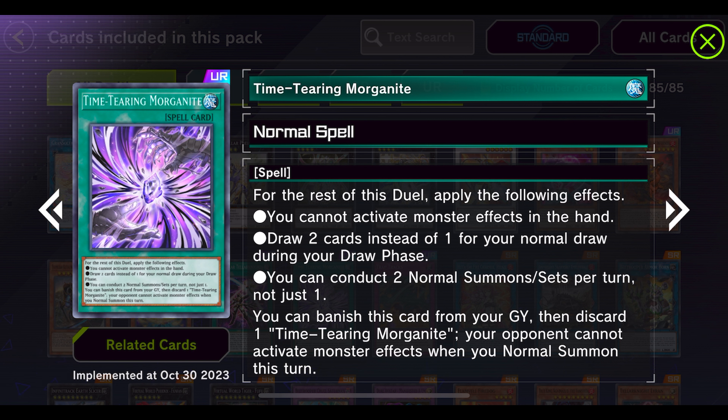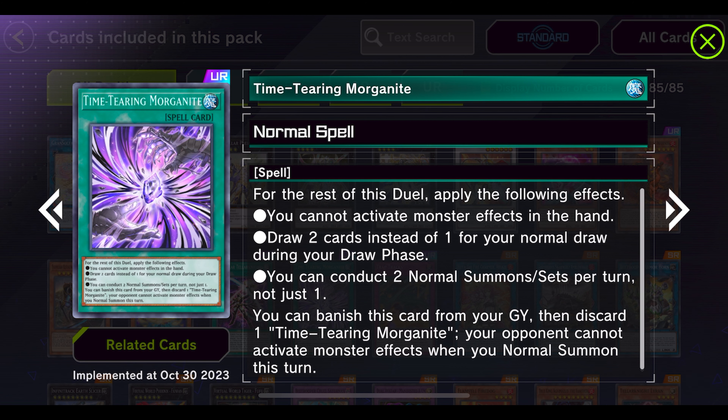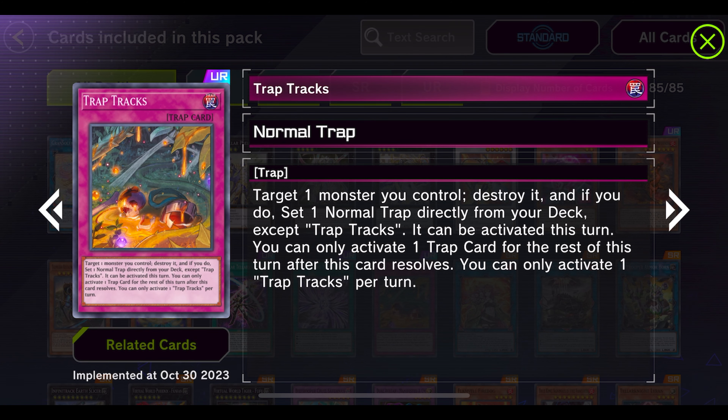So I kind of take it back immediately — this card is not really useful for us. You can banish this card from the graveyard if this card is Time Tearing Morganite: your opponent cannot activate monster effects when you normal summon this turn. You can run this at three but you'd really only need the one. It's pretty situational, and unfortunately it's not really for DDD, so we're going to leave it at that.